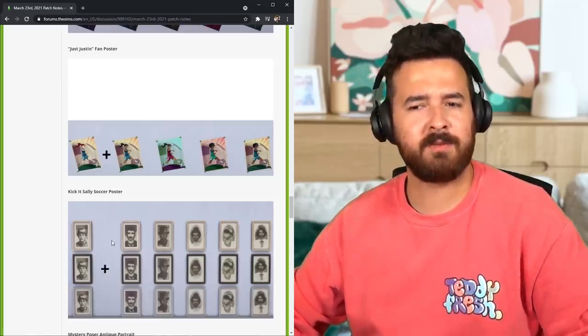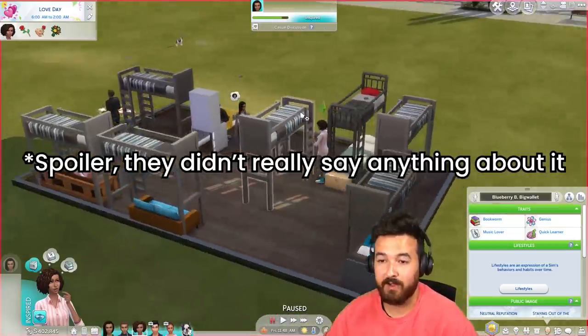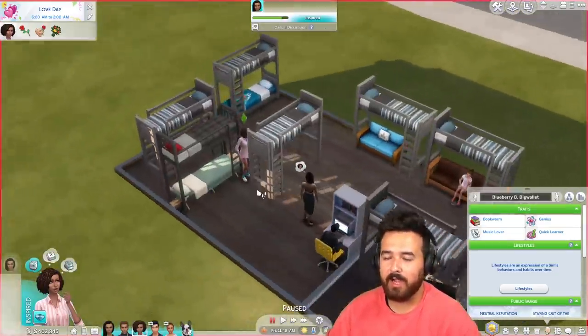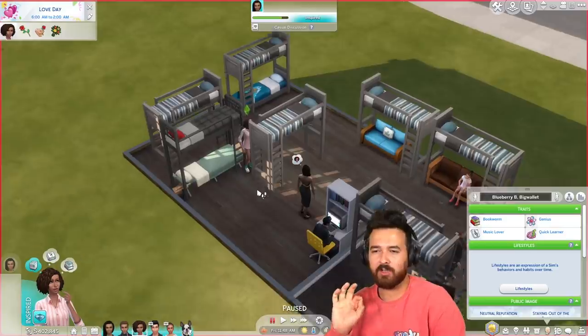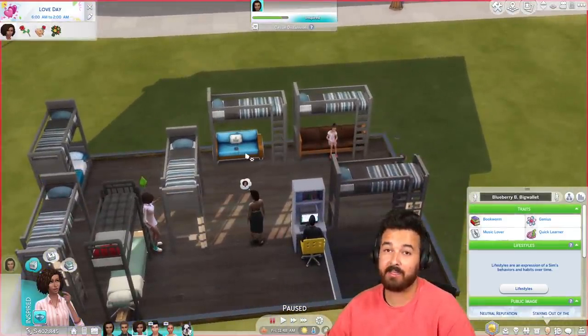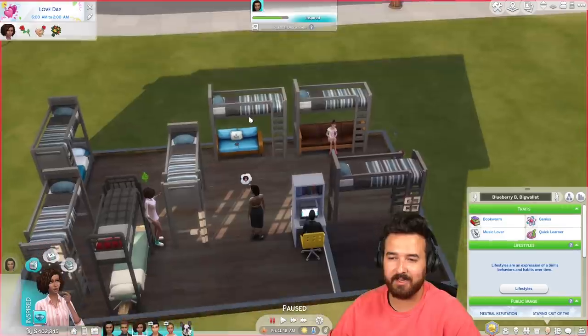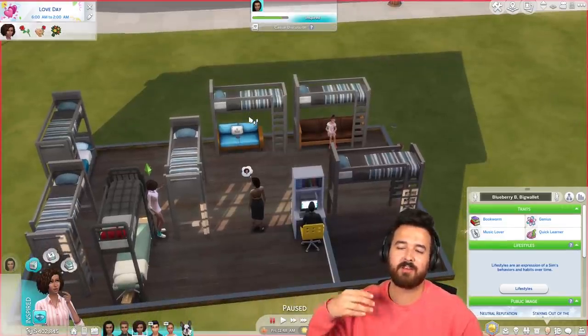They are doing an official livestream in 15 minutes, so I think I'll watch that and learn more. They specifically chose the word 'first iteration,' so I'm really hoping that soon — not two years down the line — they make this kind of thing actually work with the bed above. You can place stuff underneath and it is usable, but then you can't use the bed, which is completely pointless.